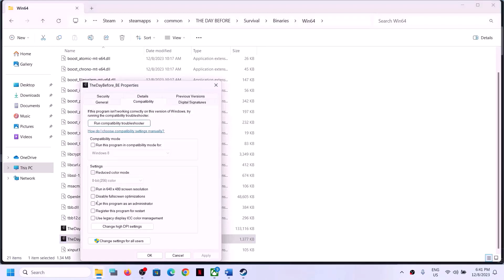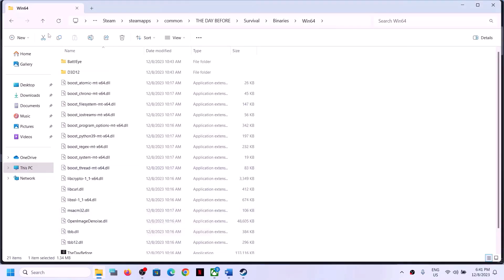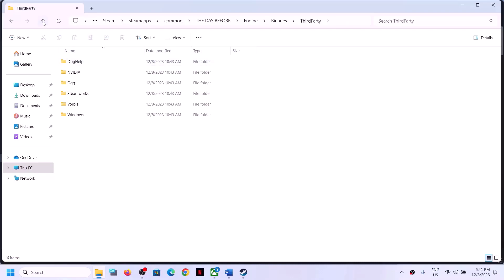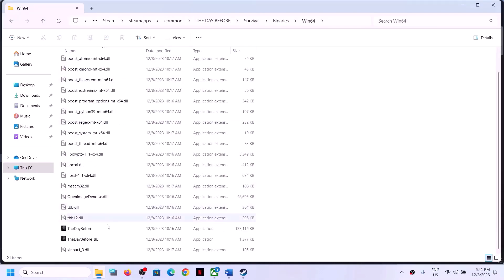For the second .exe file, select Properties and again put a check on 'Run this program as an administrator,' then click Apply and OK. Double click and launch the game. If still facing the problem, go back and open the Engine folder, then Binaries. Run the game as an administrator from that location as well.